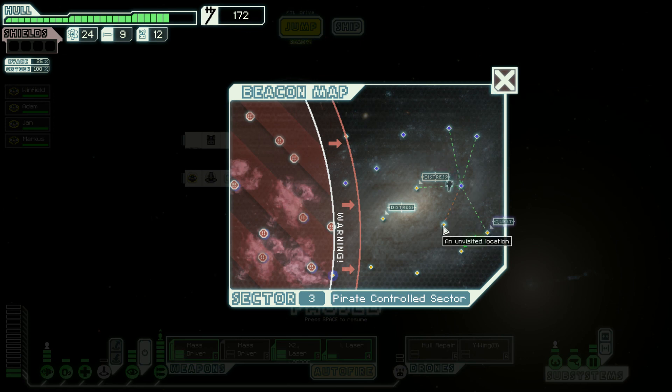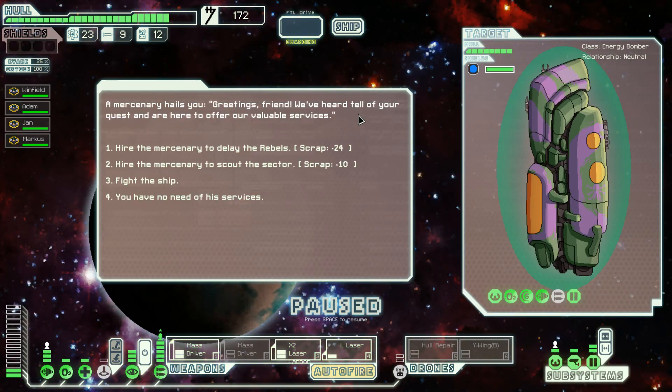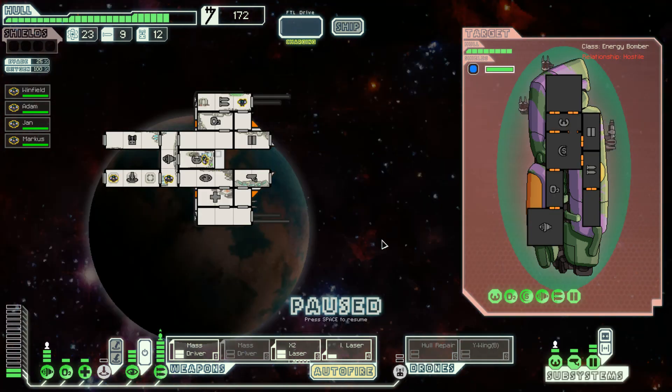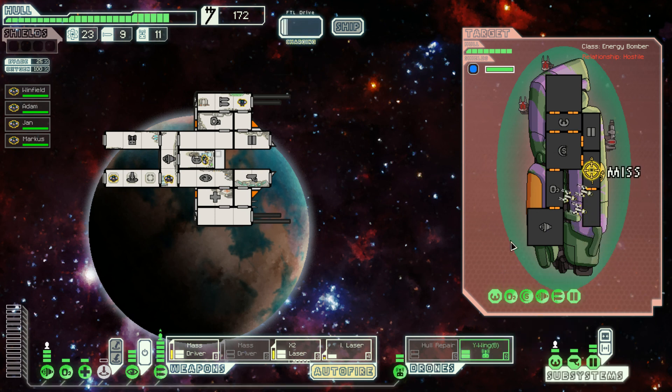We'll try it in the next sector, which will be this one, and then we'll go for the quest. A mercenary hails us: 'Greetings friend, we've heard tell of your quest and I'm here to offer you valuable services.' I know he's a sad friend but he's a mercenary — I think he's just scared. You power it up by using the drone. Let's use the Y-Wing Blue Squadron and see what they do.